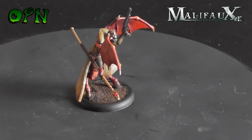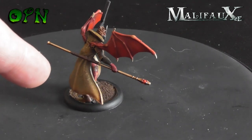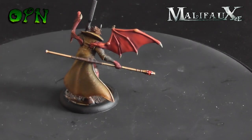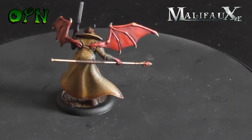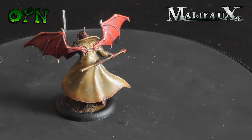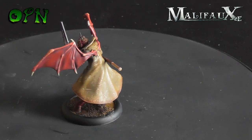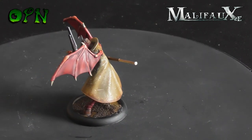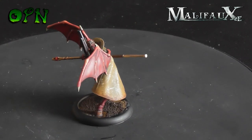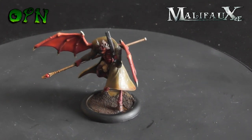Here we have Hayreddin, and I did a tutorial on how to paint leather with this miniature. I was really happy with how the leather turned out. I know I could have done a much better paint job on the red flesh of the wings, the face and the body, which I wasn't too happy about, but as it goes I was happy with the leather — swings and roundabouts really.